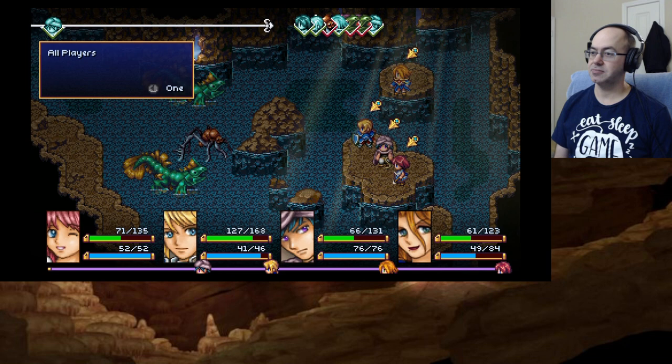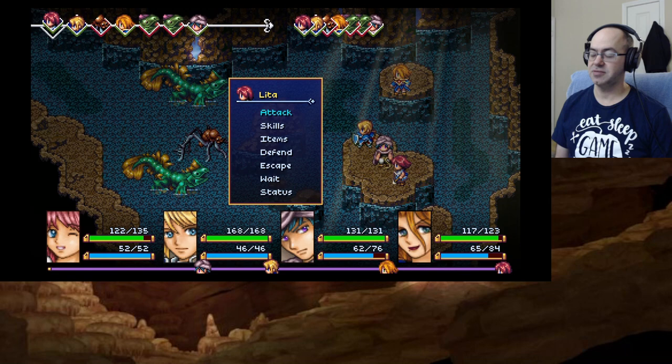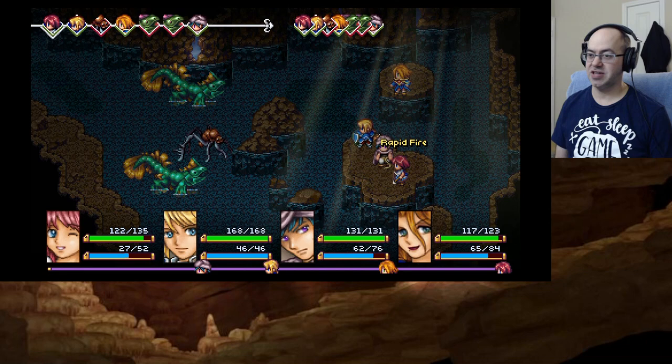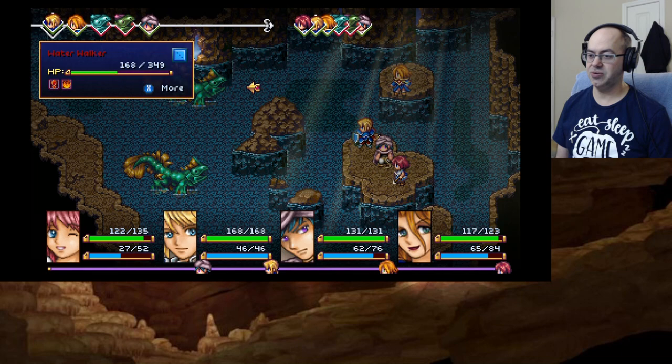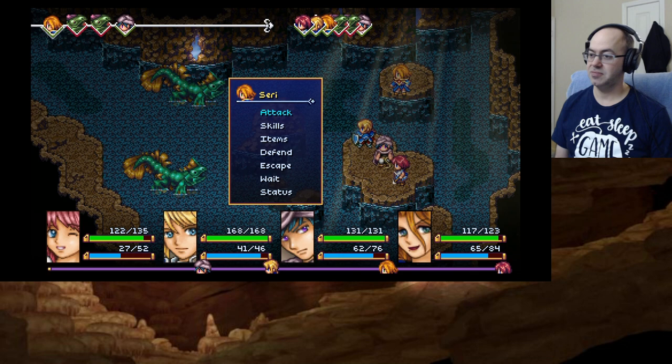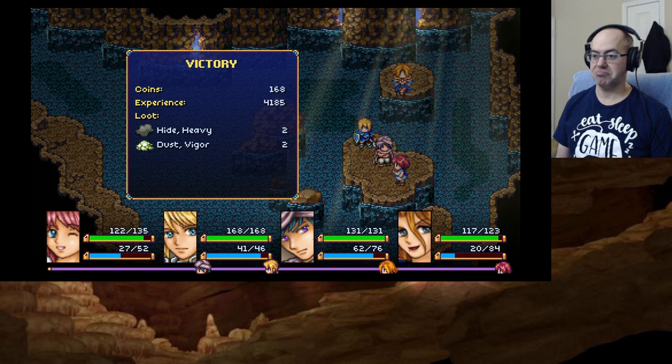Nice. That one's taunted. We could certainly try taunting this one too. Zap them both. Hide heavy and nice. Some good experience. It's funny because Adrian's like the toughest one.